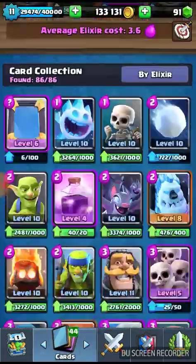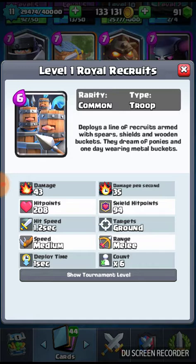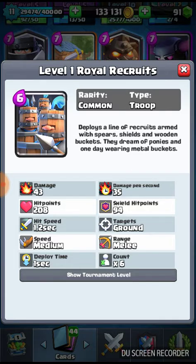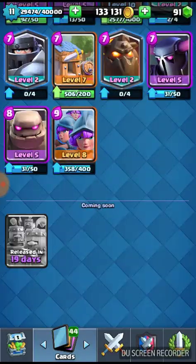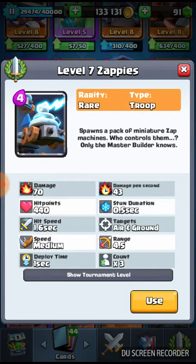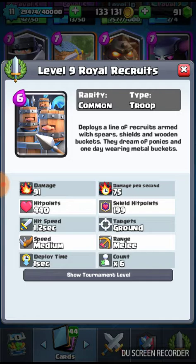There's one more thing I want to check out for a future video. This right here is the new card that's coming to the game — it's in like 19 days. It's called Road Recruits: six elixir, very common. It says it deploys online and recruits armed with spears, shields, and wooden buckets — they dream of ponies and one day wearing metal buckets. So it's basically like knights but some have shields, and when the shields are taken off they're like zappies. 440 hit points.